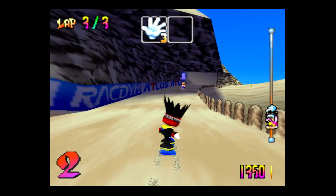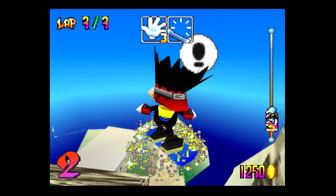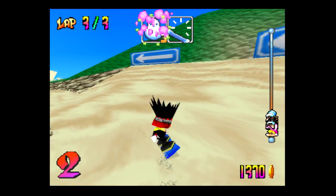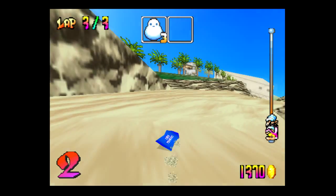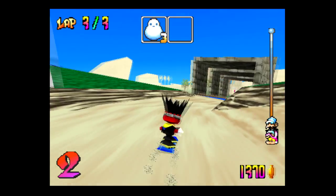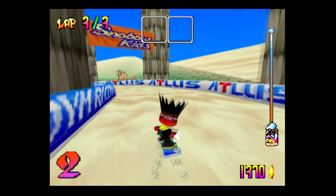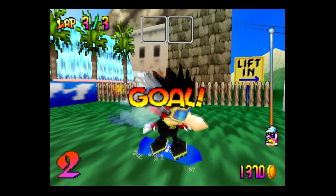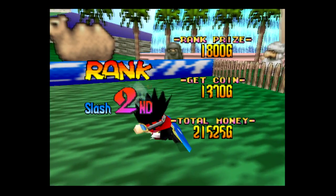Nancy is right ahead but that board doesn't help us at all, and someone's behind us with a parachute. We might have to sacrifice this win unless we get something. We didn't even pick up that shop. Let's fire those out and see what happens - we managed to hit Nancy at the goal, which is something at least. We're definitely losing though and need to change things up.